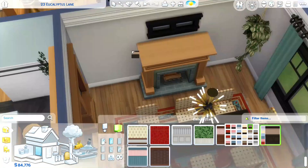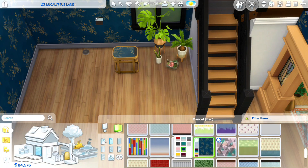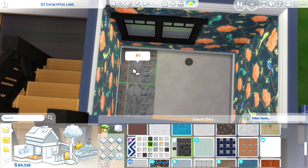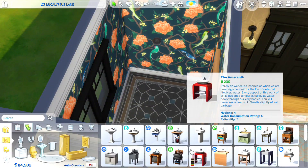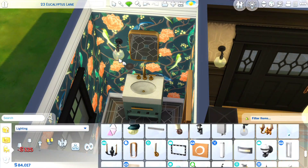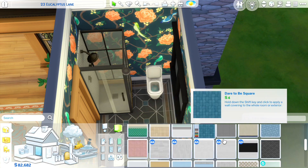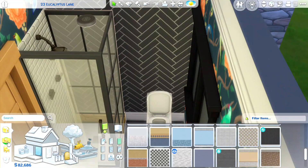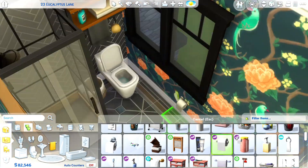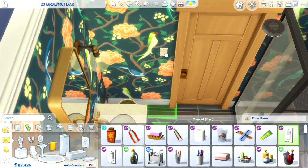Now we're adding in some wallpaper. I wanted this home to feel like it's not brand new but has been renovated, so we have some different kinds of wallpapers. We have this nice new standalone sink from the pack that I think is gorgeous — all the swatches are amazing. I personally really like this blue swatch with the gold fixtures. I also love the new wallpaper with the herringbone style tile — it just looks so good.